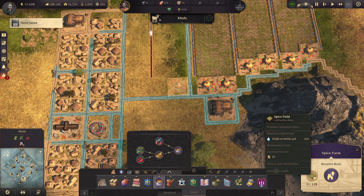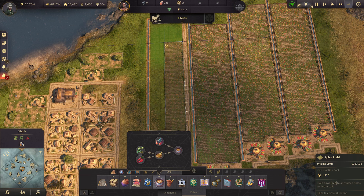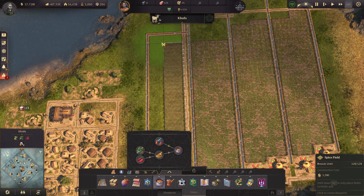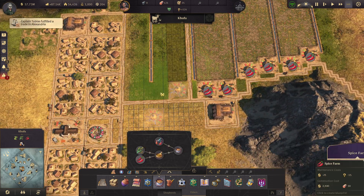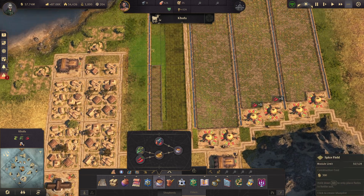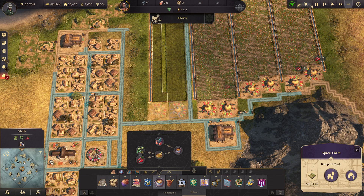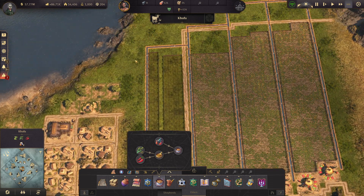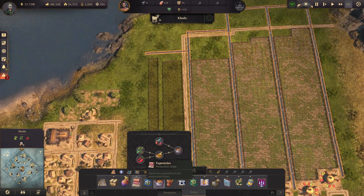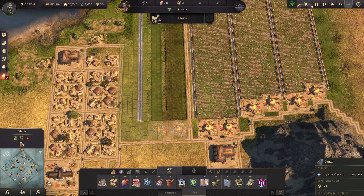I'm going to put another spice farm there, and we're just going to put the 128 modules. Then we'll put another one right here — that's only 110, whoops. I don't know how I screwed that up. Let's delete that — I want it to actually look decent. We'll go one more over and use it that way.